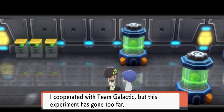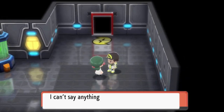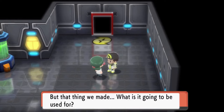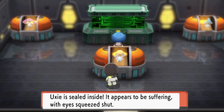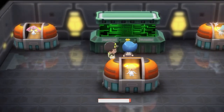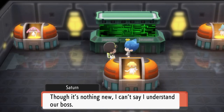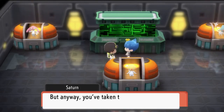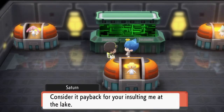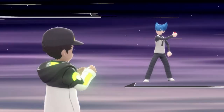One of the scientists says: 'I cooperated with Team Galactic but this experiment has gone too far. The thing we made — what is it going to be used for?' Look at the Pokemon — holy crud, they are trapped and they look like they're suffering. Hey Commander Saturn — we came all this way to save some Pokemon. Saturn responds: 'We Team Galactic take all we need and eliminate what we do not. Let me welcome you — consider it payback for insulting me at the lake. Your existence is an insult to us.'